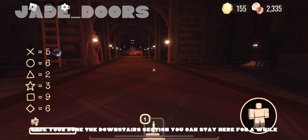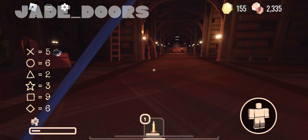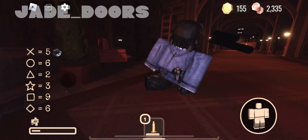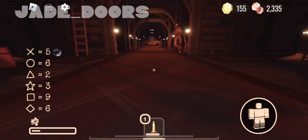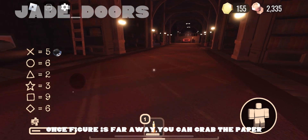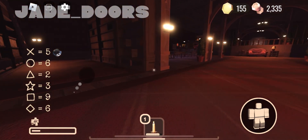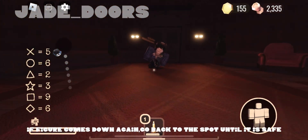Once you're done the downstairs section, you can stay here for a while. Once Figure is far away, you can grab the paper — I'll show you where it is, just watch for now. If Figure comes down again, go back to the spot until it is safe.